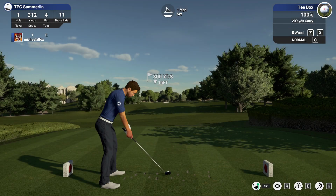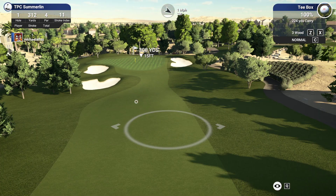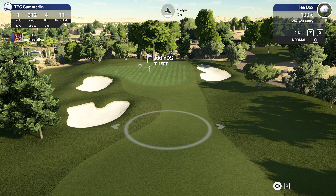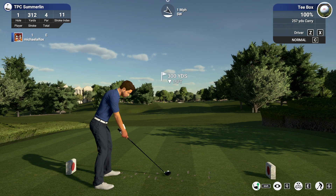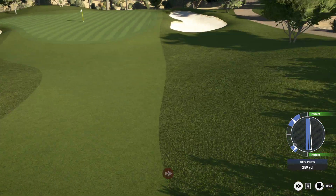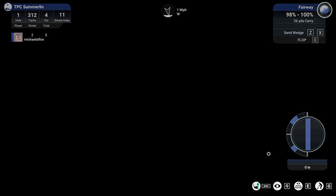We'll see how we do here. We're starting with a 312-yard par four. Little wind, it's downhill. So I think we're gonna try to send this. Not a good swing — you can look at the right side there. Our speed was perfect, but the actual shot wasn't a straight line.